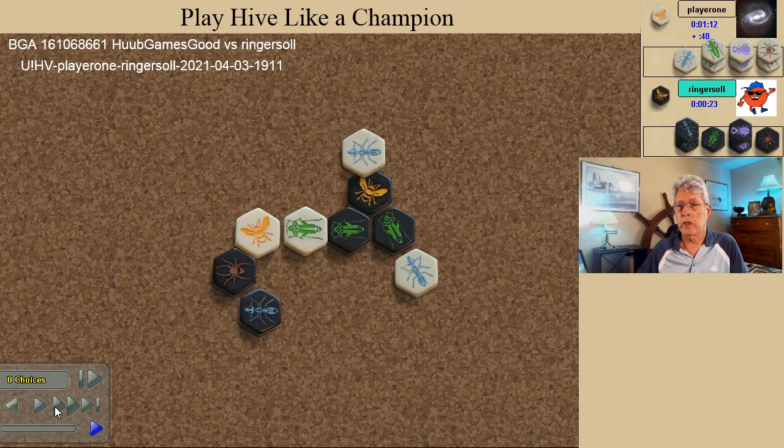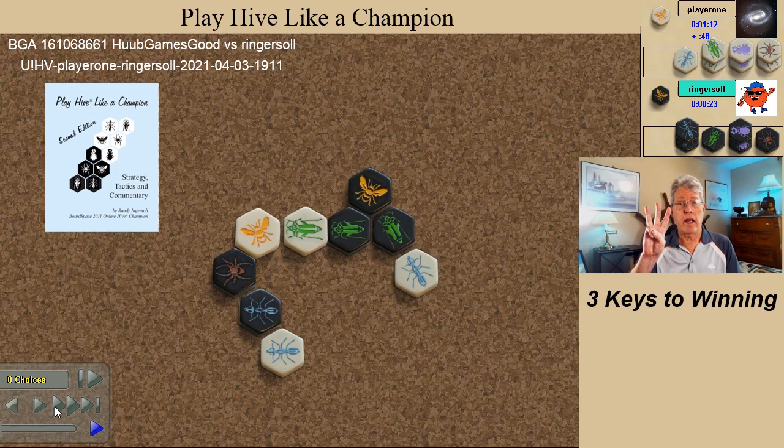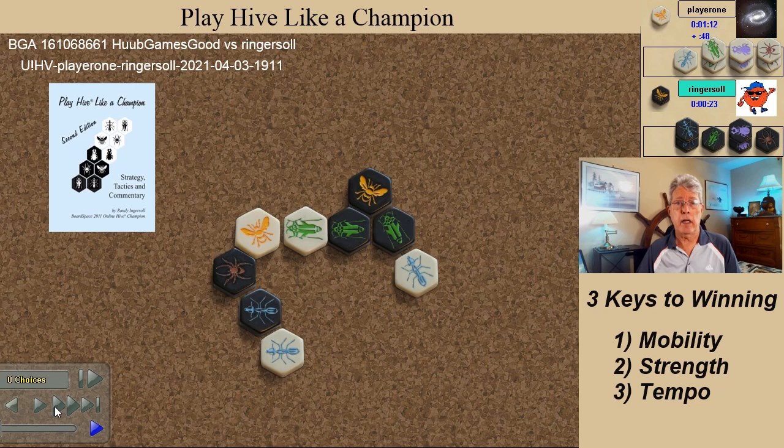When a black ant spawns, the white ant deserts its pinning position and pins the ant — this is a loss of tempo for white. In my book, Play Hive Like a Champion, I describe the three keys to winning at Hive: mobility, strength, and tempo. Often a Hive player sacrifices one of these in order to gain in another. Here, white sacrifices a tempo to reduce black's mobility.